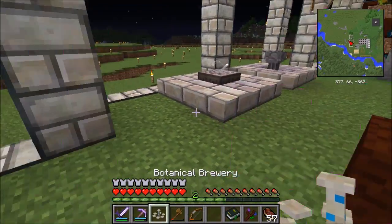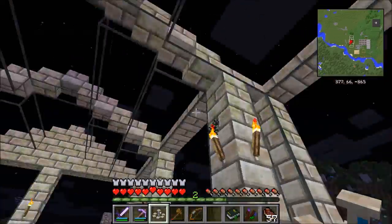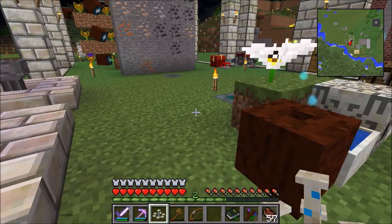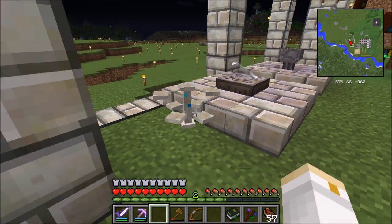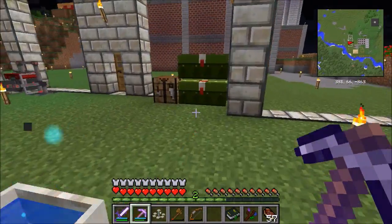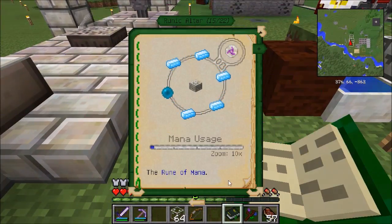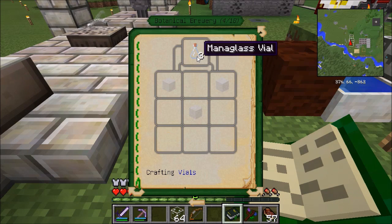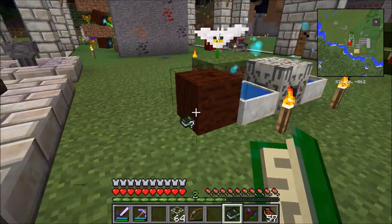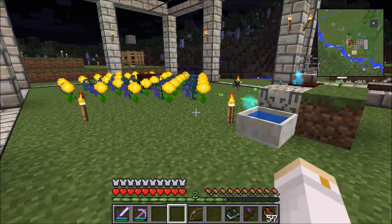Now that I have the brewing stand, I need to place it somewhere where it can receive Flower Power. I'm going to put it over here. That's pretty cool looking. Let me make a stand for it. So there is my Botanical Brewery. The next thing I need to make is some Mana Glass Vials, which are made from Mana Glass — and these are made from just dropping glass into the Alchemy Pool or a Mana Pool. Now I have three Mana Glass Vials.